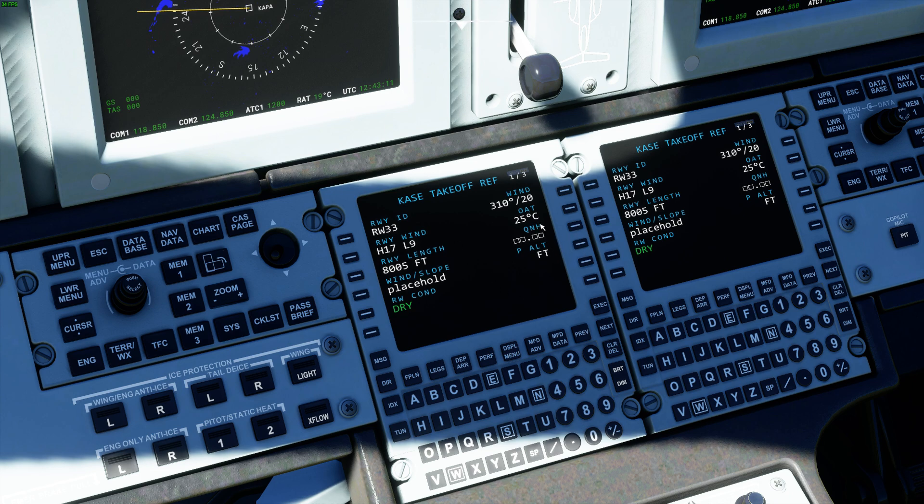Everything else works so far. For QNH, let's say it's 30.12. We'll throw that in and it's going to give us our pressure altitude. It's Aspen, so it's pretty high — 7,478 feet.